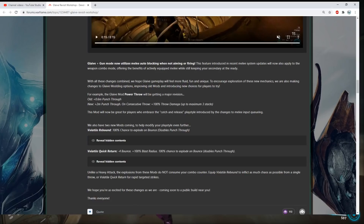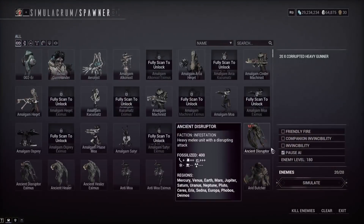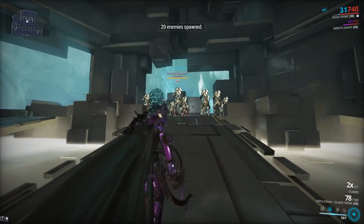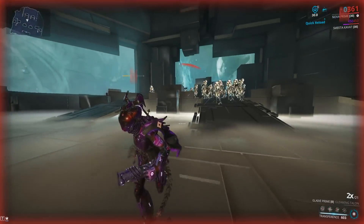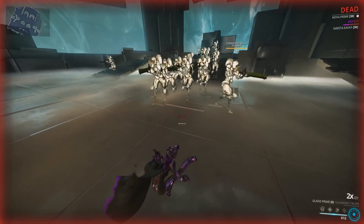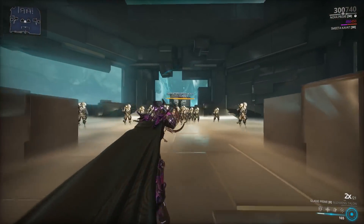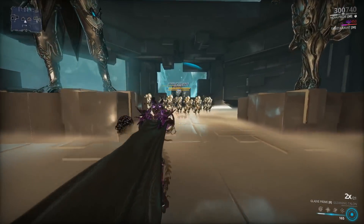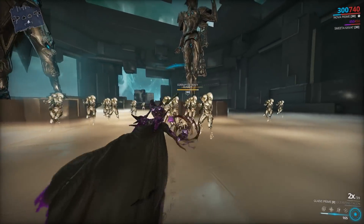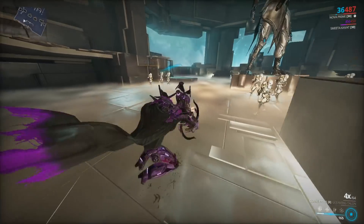Auto blocking while holding — so basically you will auto block now. You currently don't auto block when you have the pistol out and the Glaive, so let's quickly show that. Basically you will not block like this — you're taking full damage up front. But if I switch to my melee, I would block stuff. There we go, it's something like that — auto blocking. I never really used that, but it is definitely good for survivability. They are not actually damaging me right now. It has a 55% blocking angle, so not exactly the biggest blocking angle in the game.